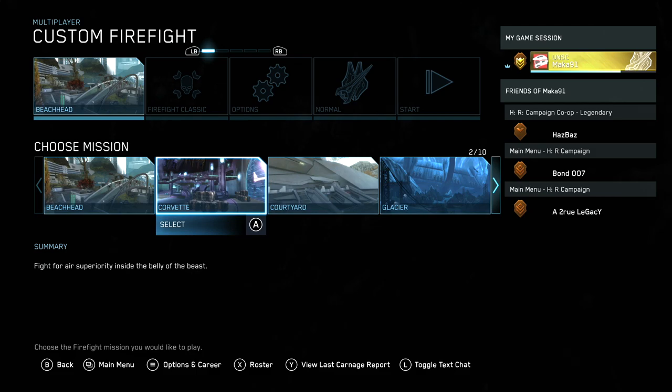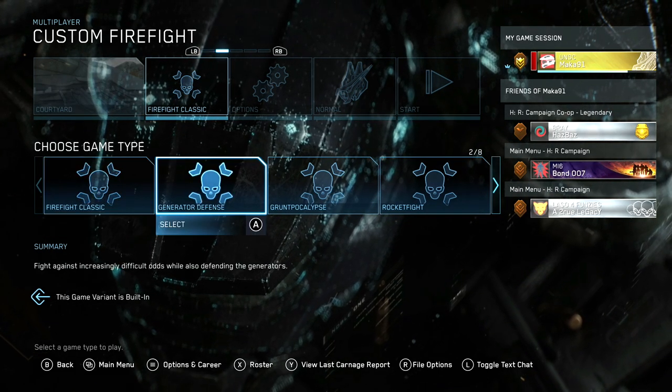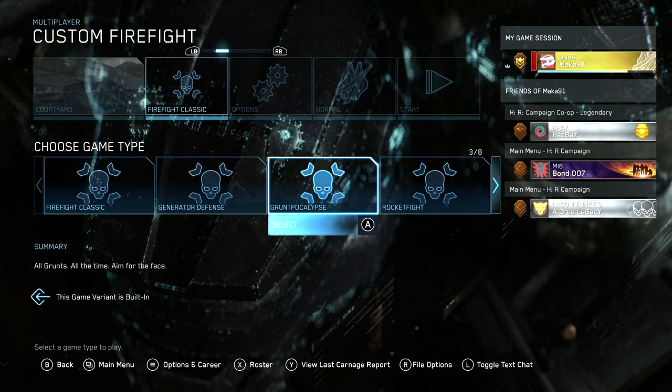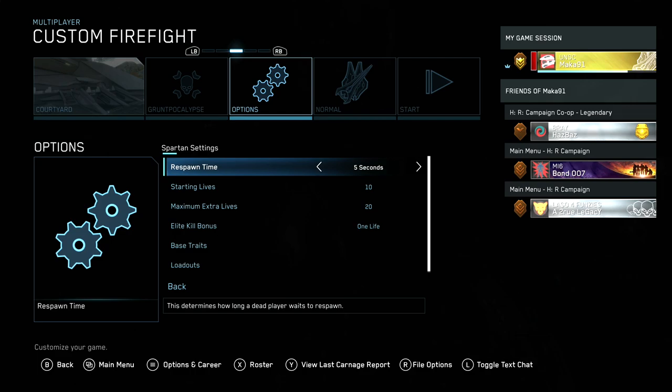I have tried every strategy in the book, and this is the best one by far. Go to Custom Firefight on the map Courtyard and choose the game type Gruntpocalypse. In your options, we're going to have to change quite a few things, so pay attention.